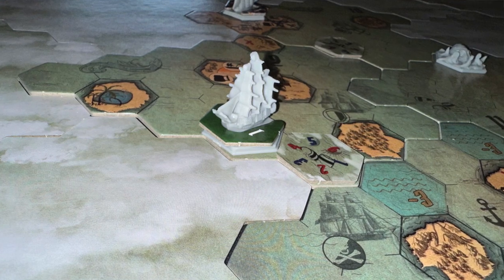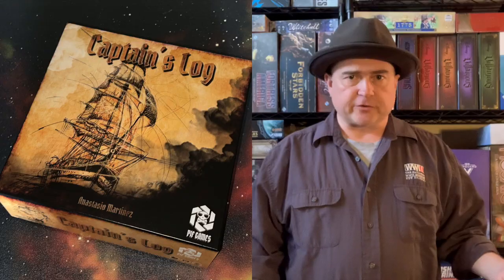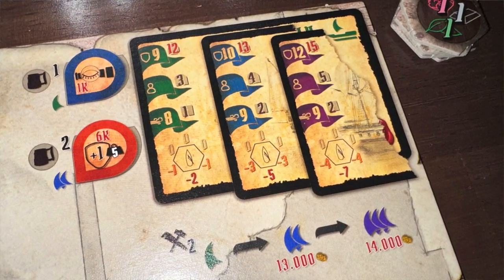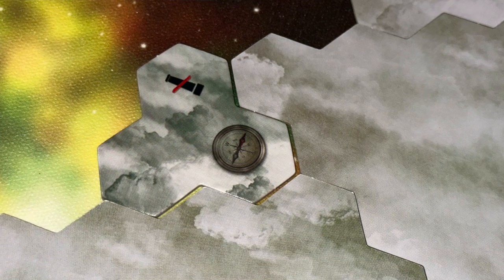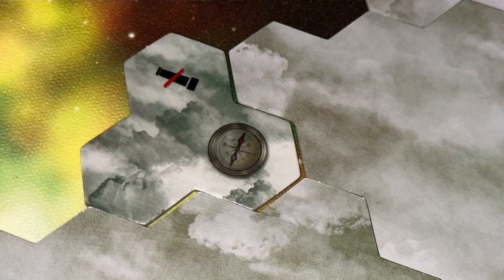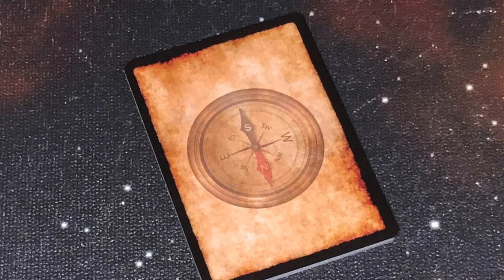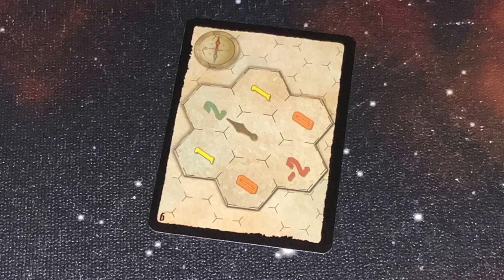On your turn, you can move and take an action, take an action and then move, or just take two actions. As far as movement goes, you look at your ship board — whatever rating you're at, one cell, two cell, three cells — and you see what your movement is. You can move that number of spaces. If you turn into the three rear hexes, you take a movement penalty. You also play a wind card, and depending on whether the wind is with you, you may gain movement points or take a movement point penalty.